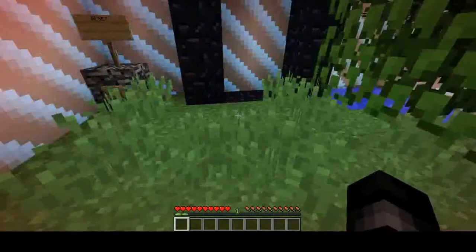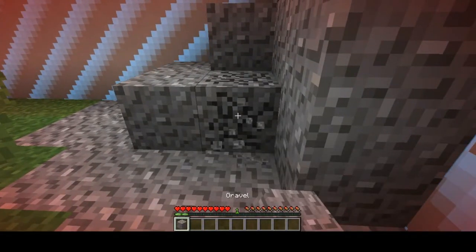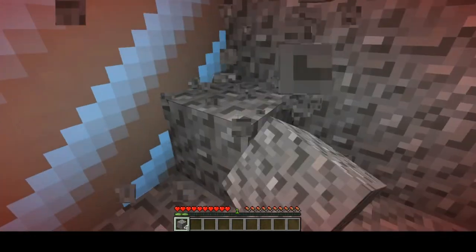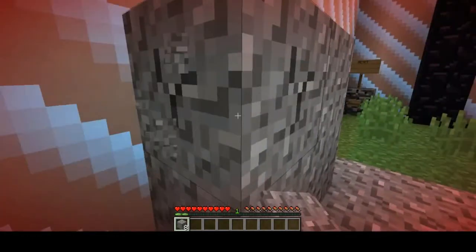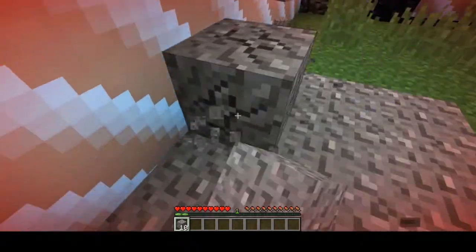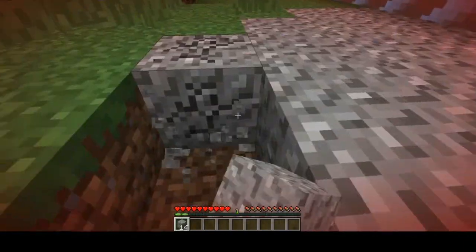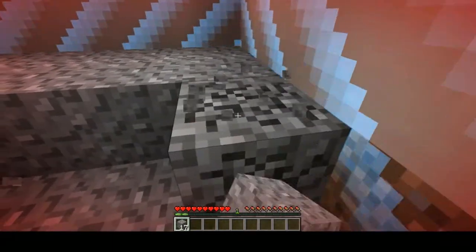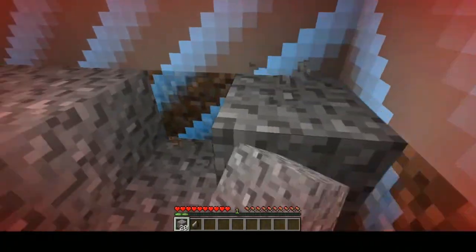I know what we need. This might drop flint, and if we drop flint then we can make flint and steel to activate the portal. Get the box with you because we'll need iron too — it's got iron somewhere. It's not giving me any drops. See, to ignite the portal it's already built, we just need to ignite it. There we go, I got some flint.